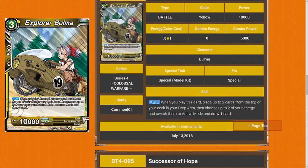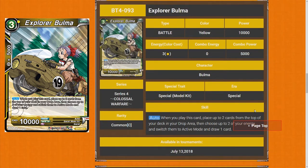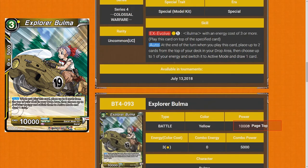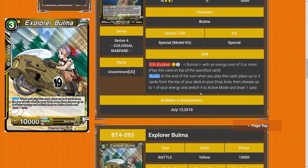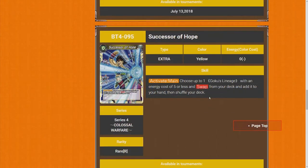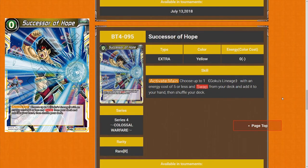Explorer Bulma — when you play this card, choose up to two cards from the top of your deck into your drop area, then choose up to two of your energy and switch them to active mode and draw one card. Basically you're paying one for this and then you can instantly evolve it and do even more. These cards combined are very strong. They don't have any board removal, but they're still very strong in my opinion — five star. Success for Hope: choose up to one Goku Lineage with an energy cost 5 or less and swap from your deck, add it to your hand and shuffle your deck. This is like your deck rotor — you're not paying anything for it. Five star straight off the bat.